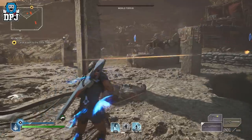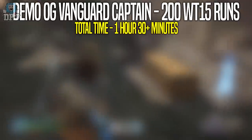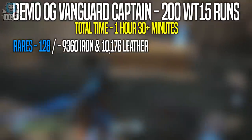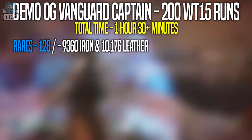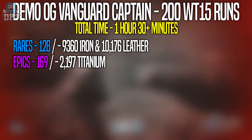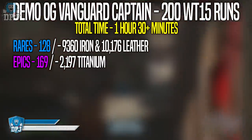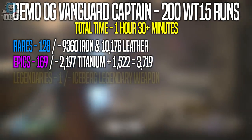Looking back at the results from the world tier 15 — 200 runs of the Vanguard Captain — within 1 hour and 30 minutes I got 128 rares, which resulted in 9,360 iron and 10,176 leather. I also got 169 epics, which resulted in 2,197 titanium. When added to the titanium from the boss, I had a grand total of 3,719. And from 200 runs on a world tier 15, I got one legendary.